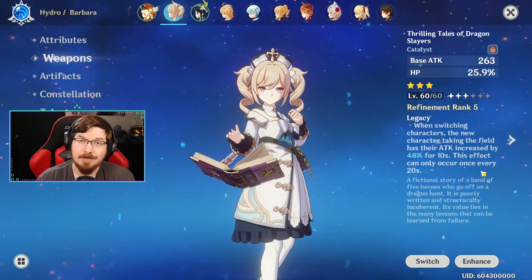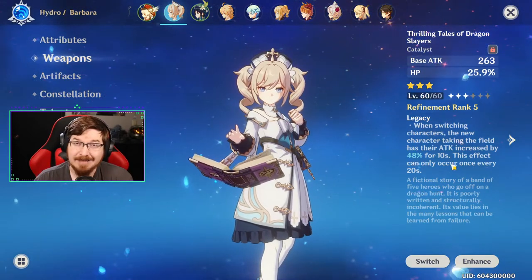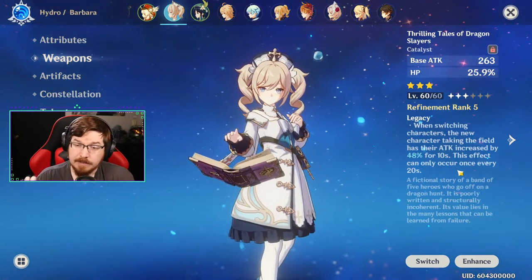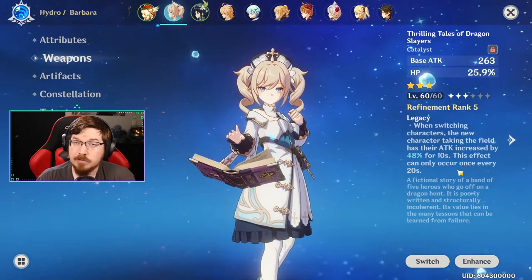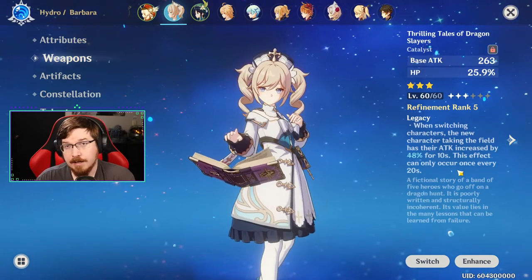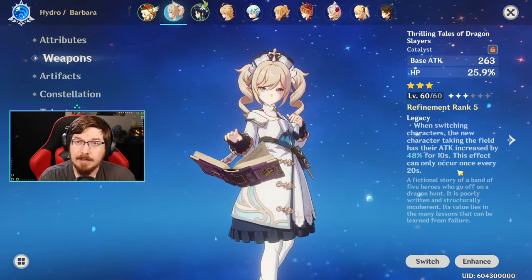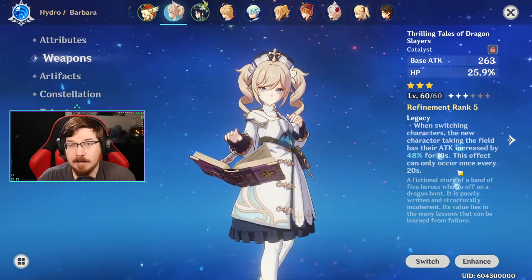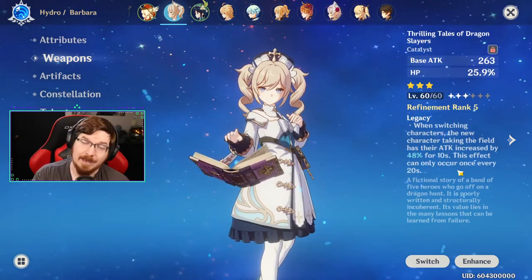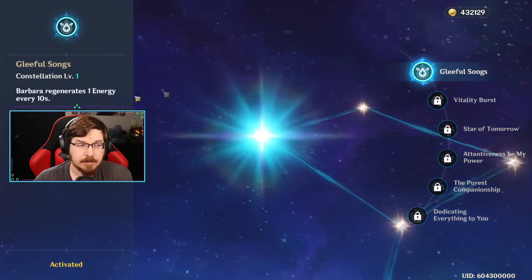The passive on Thrilling Tales is fantastic for Barbara because switching to her to heal and then switching back to your main DPS gives them a massive increase in attack percent. At Refinement Rank 5 you get an additional 48% ATK for 10 seconds for your main DPS when you switch back to them after healing with Barbara. This effect can only occur once every 20 seconds, but most of Barbara's abilities have a longer cooldown anyway, so you'll consistently provide that attack bonus.